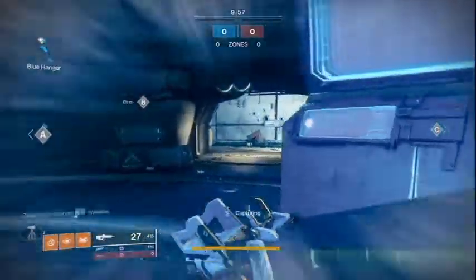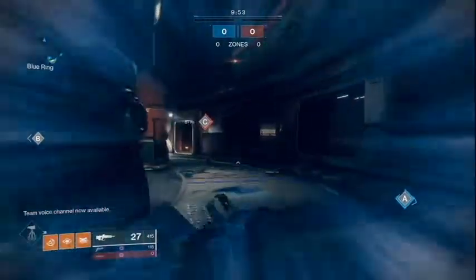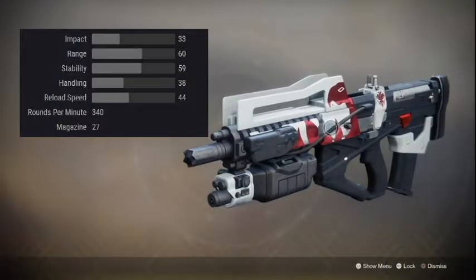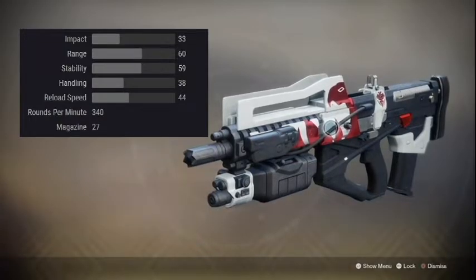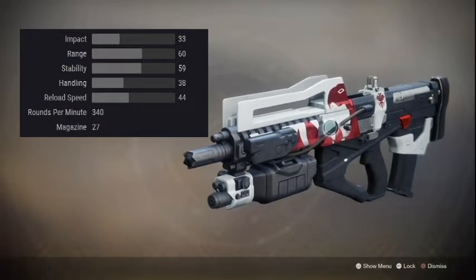Hey guys, what is going on. In today's video we're going to be doing a quick overview of the Redrix Broadsword and the most efficient way to get it. Now let's get into the stats. This pulse rifle belongs to the highest impact, lowest rate of fire class of pulse rifles, and the stats do look really average, so I bet you're wondering what's the big deal about this weapon.